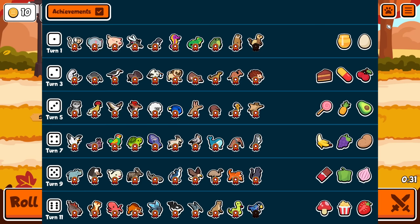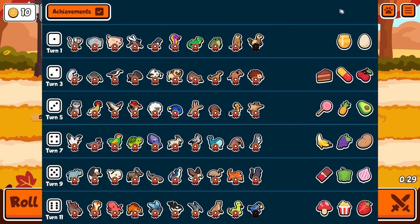Alright everybody, welcome. We're doing 1-1s only. There is the new update, so all the puppy pack stuff is here. When you end your turn please only have 1-1s. We have a fast timer, and then all the usual rules - all food is allowed, all toys allowed, sloth, etc.